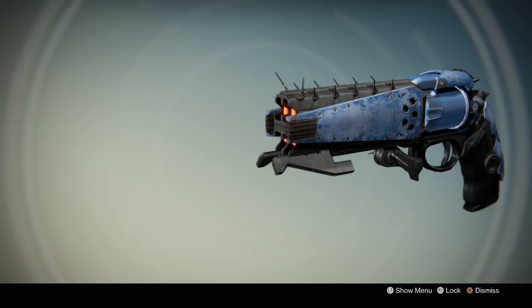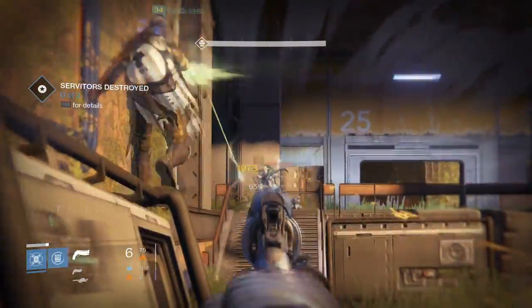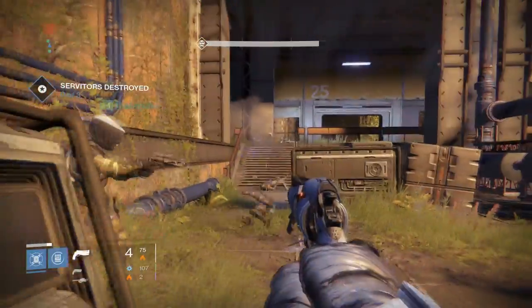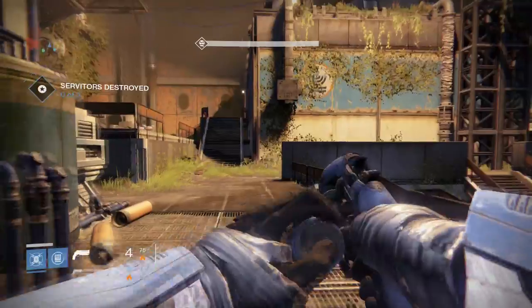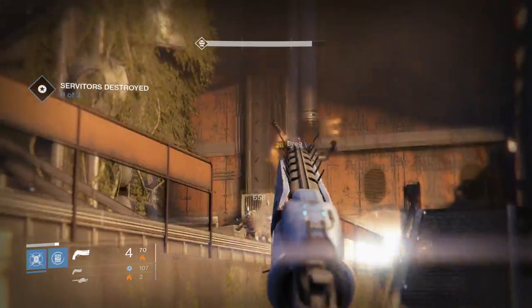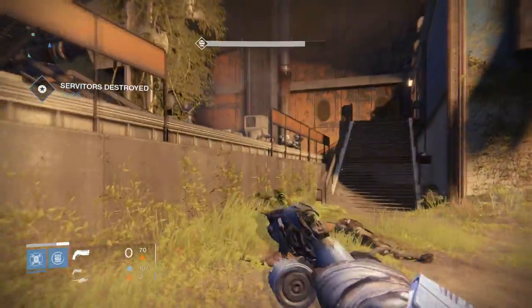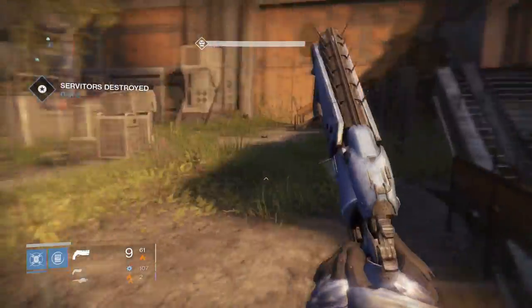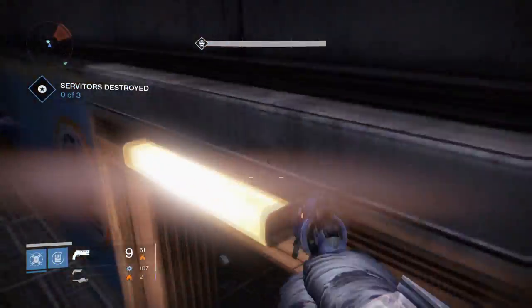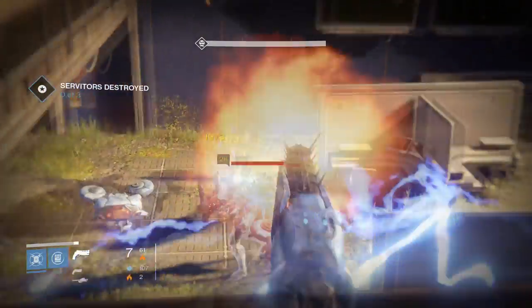What is up guys, Rekahakis here going over the 6 Dreg Pride 2, a solar variant of the Prison of Elders hand cannon either sold by Variks or attained through a Judgment's Chance. This one is solar damage. You can get any of the Prison of Elders weapons with a random element by killing the level 35 boss Skolas at the end of the level 35 Prison of Elders, or the level 34 boss at the end of the level 34 run.